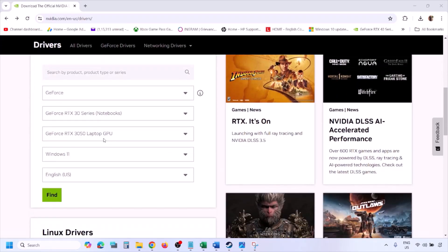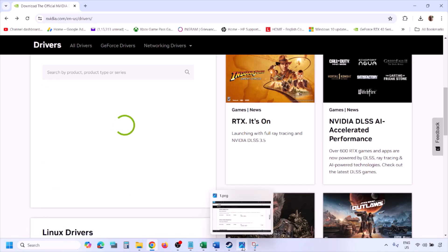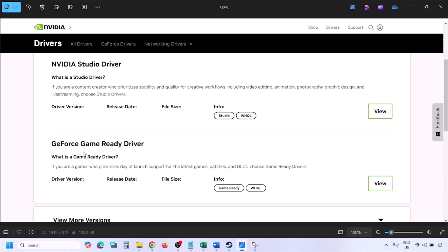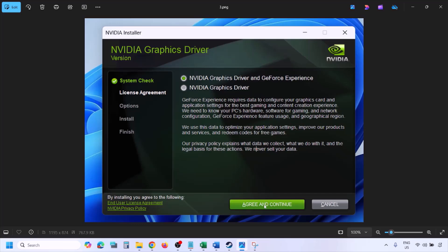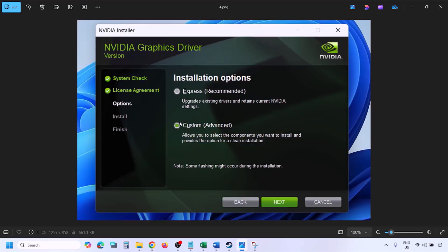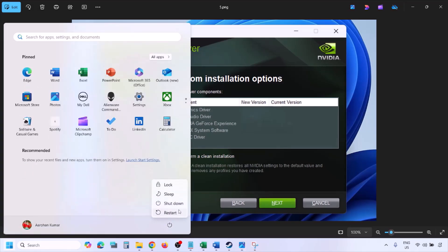To perform a clean installation, go to the Nvidia website, select your graphics card and the correct operating system (Windows 10 or 11), then click Find. Download the latest GeForce Game Ready Driver by clicking View, then Download. Once downloaded, run the exe file, click Agree and Continue, then select the Custom option. Check the box that says 'Perform a clean installation', click Next, let the installation complete, then restart your computer and launch the game.